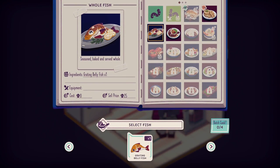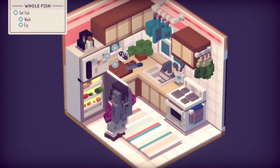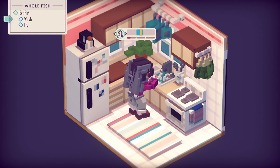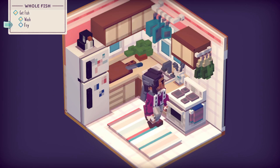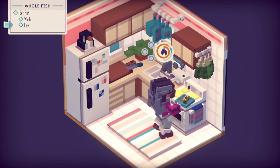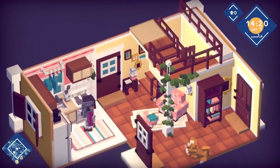Let's just try and do a nice whole basic fish, just one. We don't want to batch cook. Get fish, wash, and fry — so now I'm doing it all on my lonesome. Fish wash — left, right. This is good fish washing! And now all we have to do is fry it. Whole fish is dead easy. Nice.